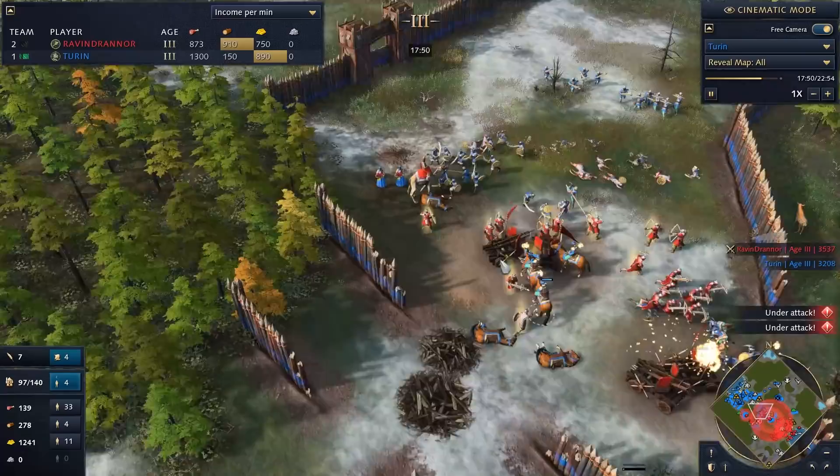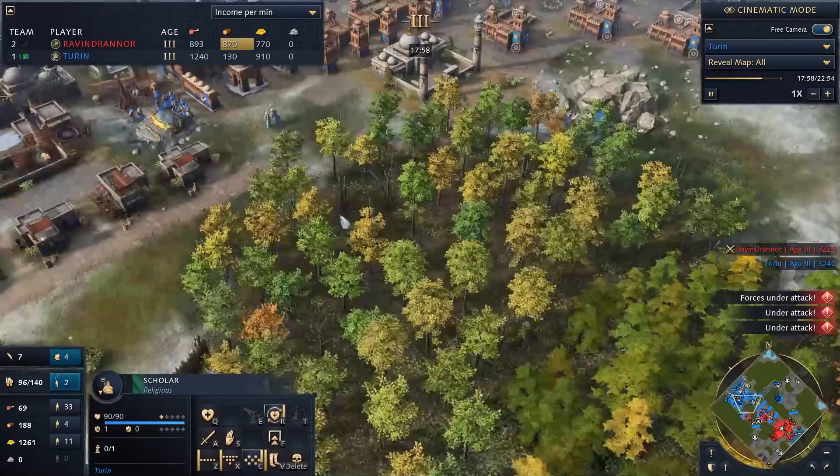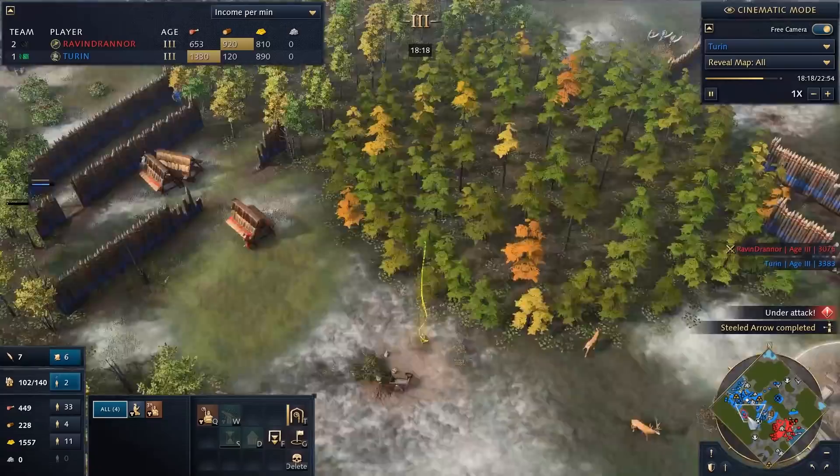Even basic feudal-age horsemen are going to torch these springalds super effectively. We're able to jump on them, running past with men-at-arms, mass-producing units — as soon as I can afford it, units just pop out rapid-fire. We crump that Delhi force pretty effectively and now set up an outpost getting a new beachhead in the middle, men-at-arms and spearmen surging in to shut those guys down.